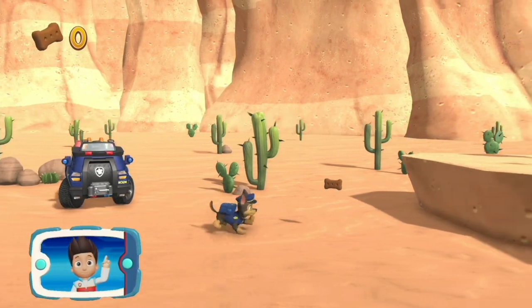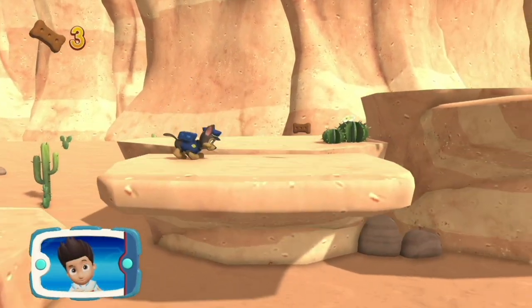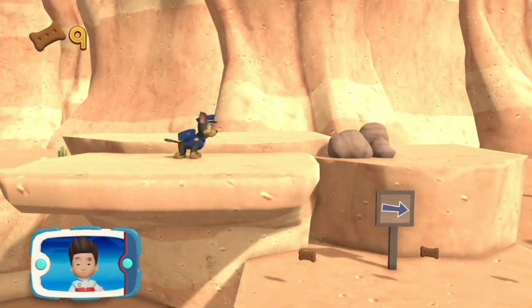Chase! Jake fell and got hurt in the canyon. Chase needs to find Jake's scent so that Marshall can use his medical pup pack to patch him up. Let's go, Paw Patrol!